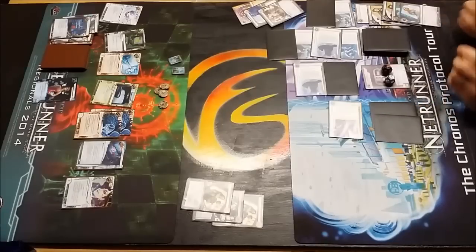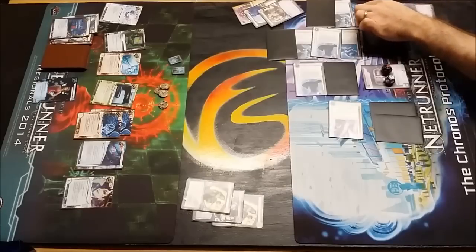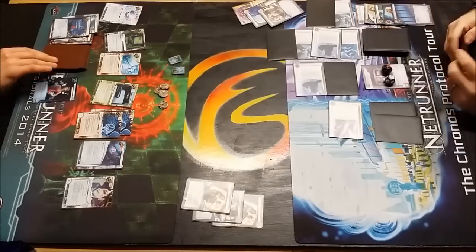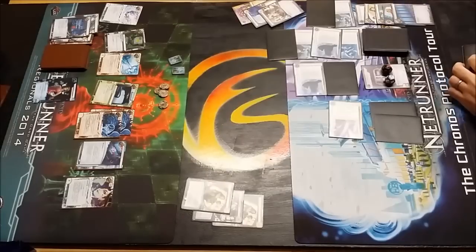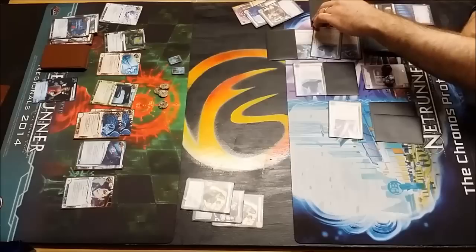Even with the full rig, he's finding it difficult to get through this glacier type setup. He's going to Archive Memories back a Biotic Labor there and pass the turn. So he's got two Biotics in hand we know, which means he's got enough Biotics to win the match, assuming he doesn't see another Gillahands - which he probably won't want to see.